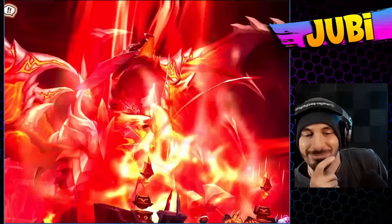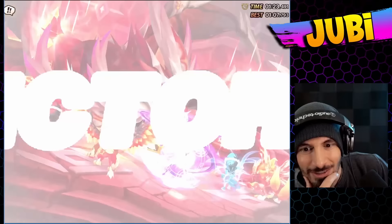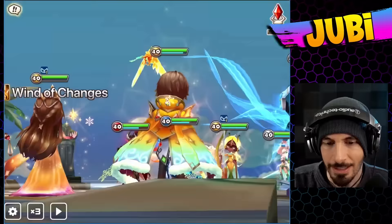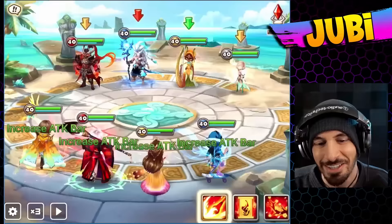I actually thought we were going to kill there, but the dragon got a turn. It was good though. What do we get — 123? Not bad at all. We're going to do a little arena offense — not a crazy arena offense test. I just want to see the amount of attack gauge decrease, because there are so many chances.